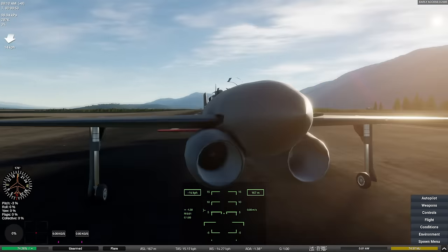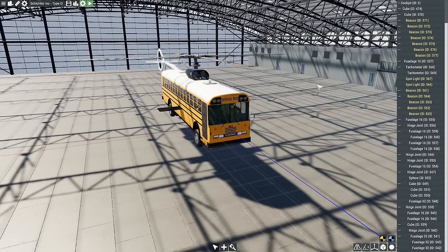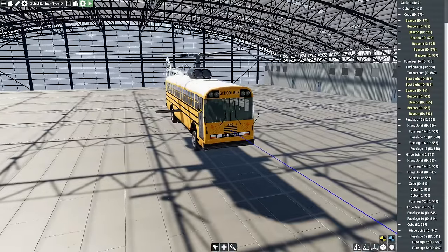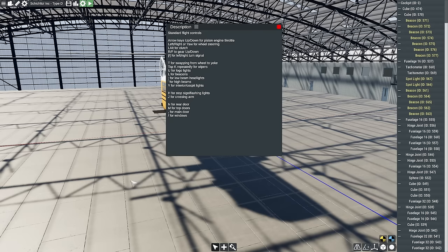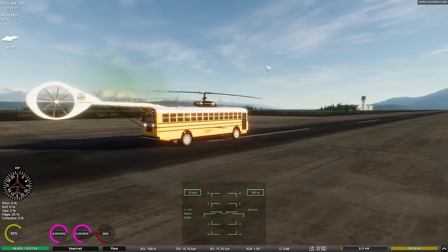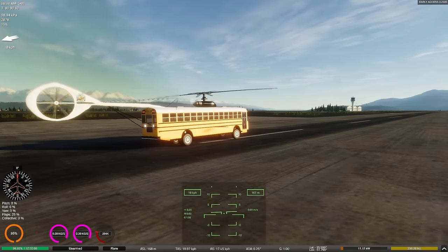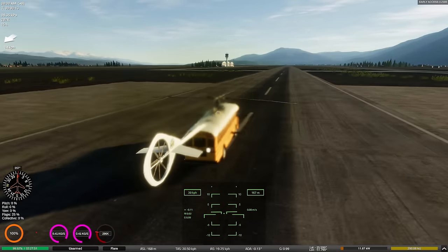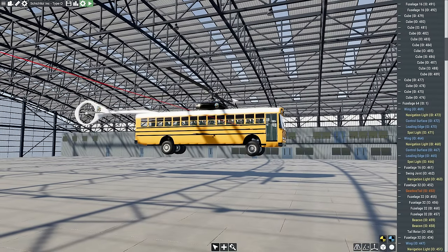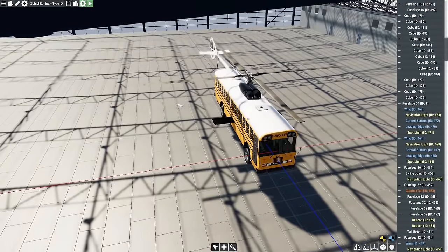Remember last episode where a bus repeatedly crashed my game? Here is a bus designed by Thick as Frick to crash my game repeatedly. There are so many controls here I am not going to remember any of this. Here we are on the runway — it's crashed. Okay, well, it crashes my game again. They also made a jet version — that crashed my game too. I can't fly the helicopter either.